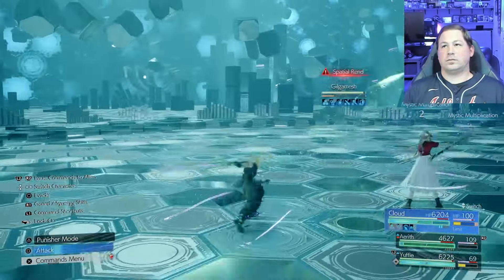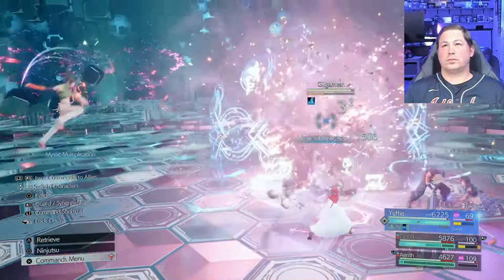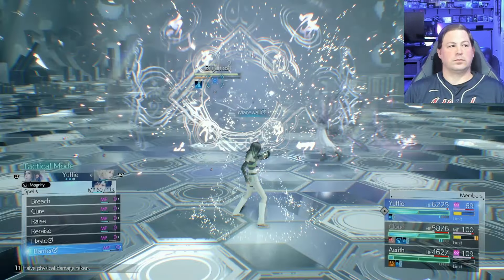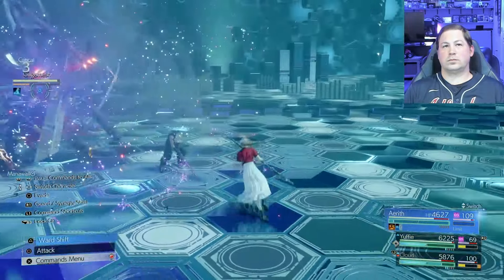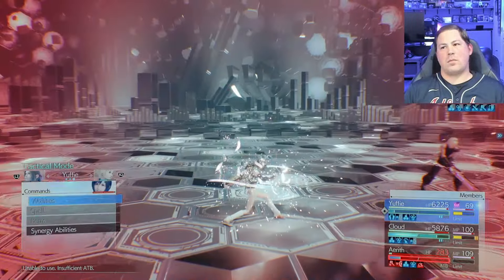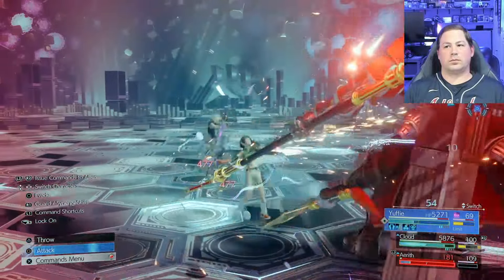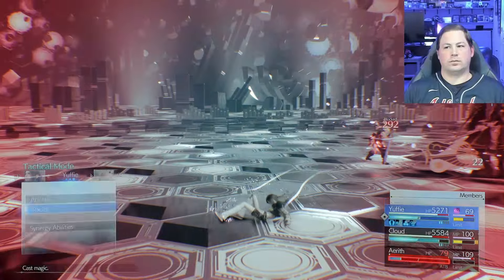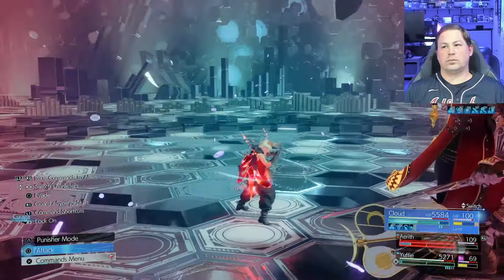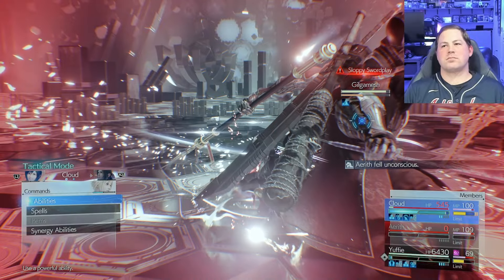With Yuffie there's also Brumal form, and I'm aware of the Brumal-form-centered strategy to defeat Gilgamesh. I wanted to defeat him with my method and will consider making a different Brumal form centered video later. It's worth noting that Gilgamesh is weak to fire, so fire ninjutsu and all those fire materias can come in really handy, particularly if you have the infinite MP buff and aren't desperately trying not to wipe.